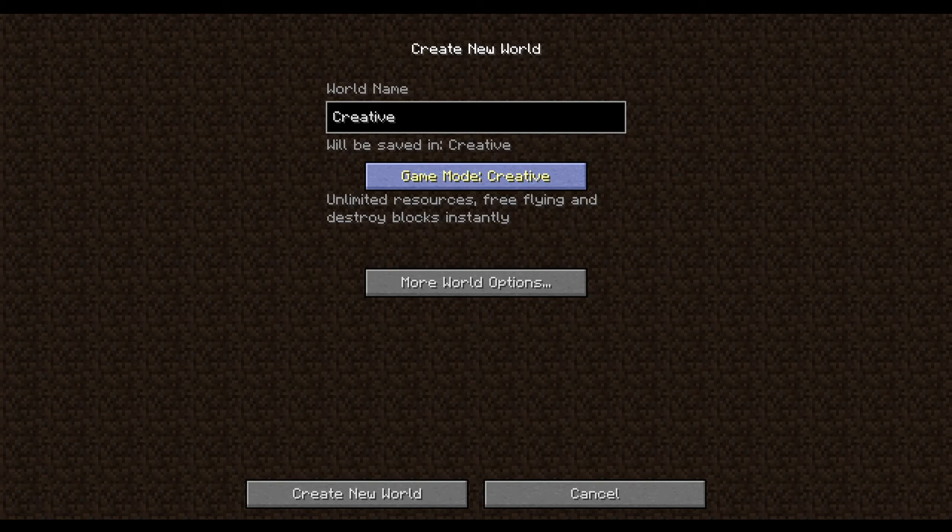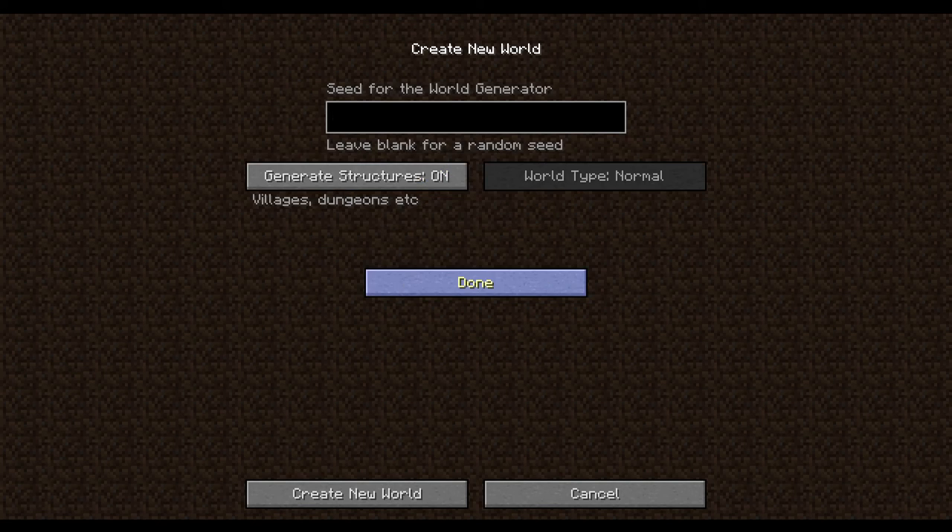Beta 1.8 creative mode adds new stuff that you're gonna see in a minute. The world generator seed is under more world options. Generate structures - yes, villages were added in beta 1.8 although they're not inhabited by villagers yet. You can also disable dungeons. Those are the only two structures in the game. World type is normal - there are no more world types yet. The super flat world type was planned but won't be added until January 2012 in release 1.1.